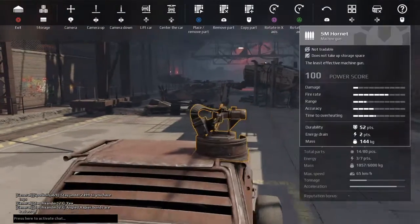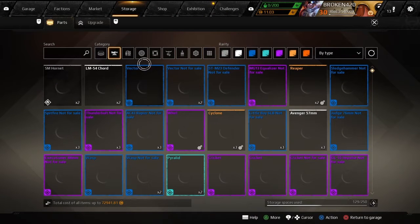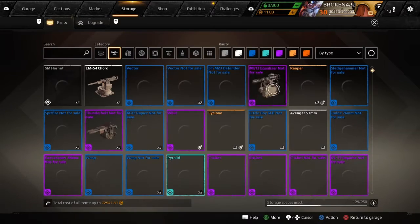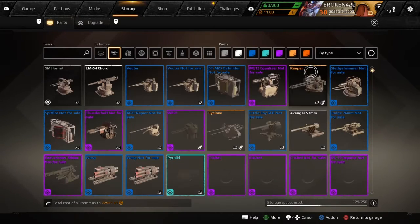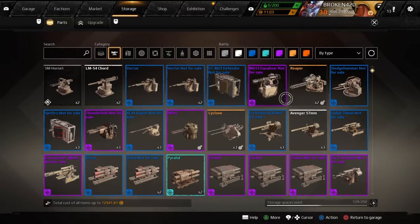The trick to seal clubbing is to have the lowest power score possible and the biggest gun. We don't want a Reaper — that'll push us around too much. Let's see what legendary weapon to grab.